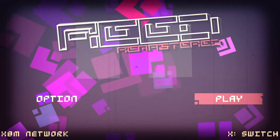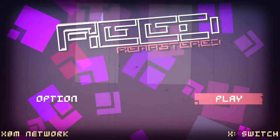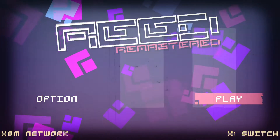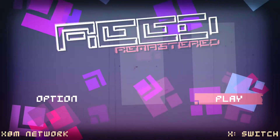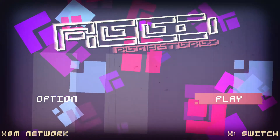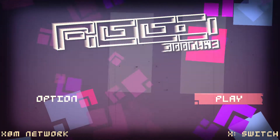Hi everyone, we're XBM Network and this is Reed Remastered on Xbox One. It just came out 12th of February. It's priced at £3.99 special offer, so be quick because it will go back up to £4.99. It's developed by PXLink or Pixel Link, published by Retallica Games, and it is rated 3 and above.